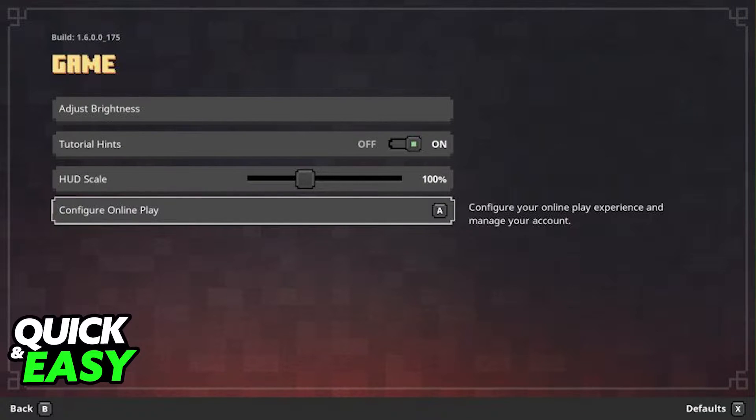On PC and Xbox, cross-play is enabled by default within the Minecraft Dungeons settings. All you have to do is first open up the game and play through the tutorial. You need to complete the first tutorial before you have access to the multiplayer functionalities.